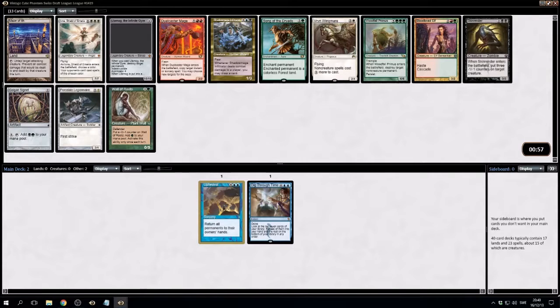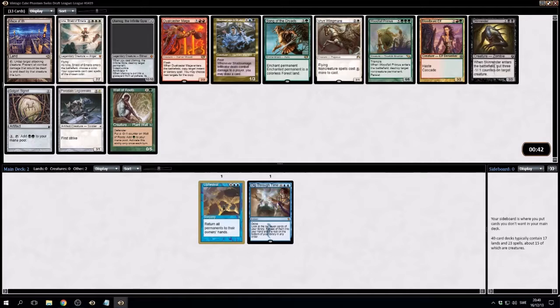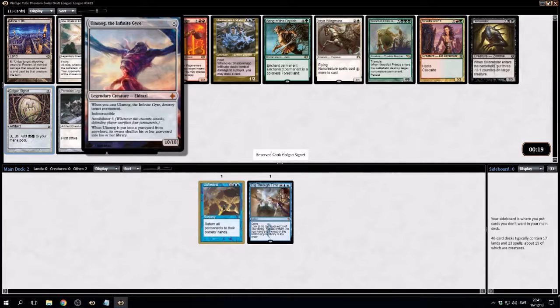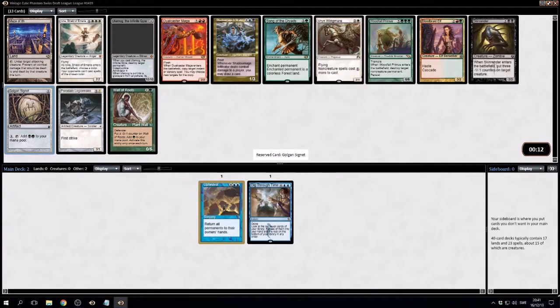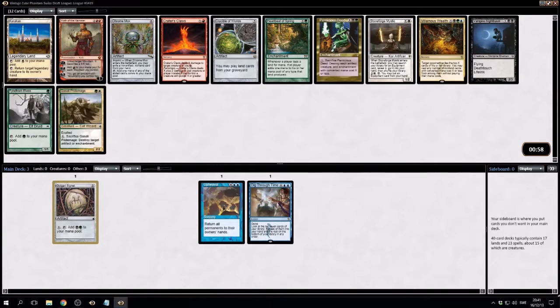One thing we should note is that the artifact mana is going to be very valuable to us if we're going to pull off Upheaval. When I draft cube I usually try to make some kind of reanimator. I've also tried the red decks. I think we just want the signet here. It's still pretty open. You could also take Shadow Mage Infiltrator — Skinrender is good, Primus is awesome — but let's just try and get some mana here.